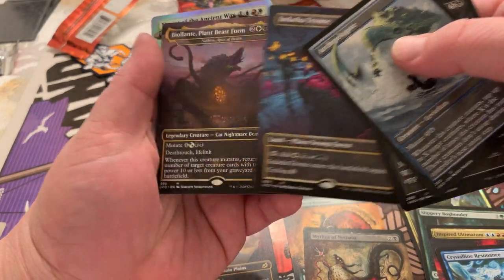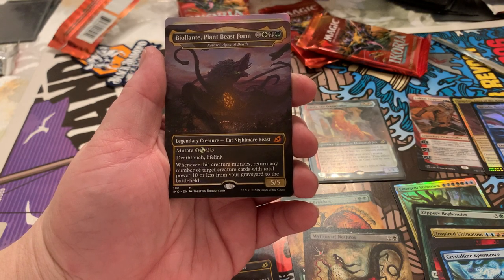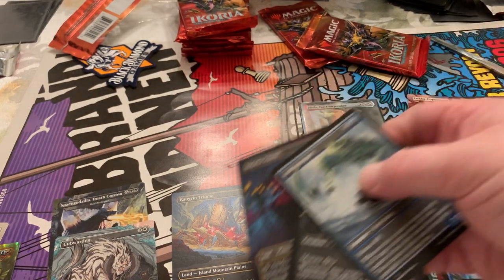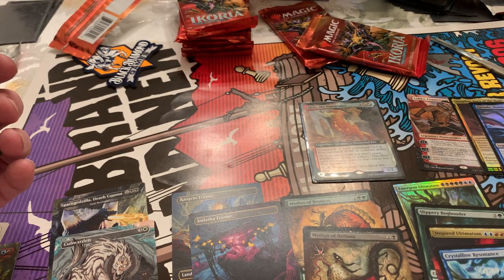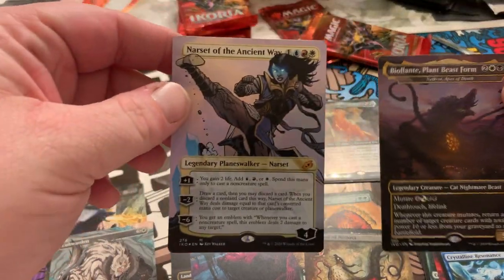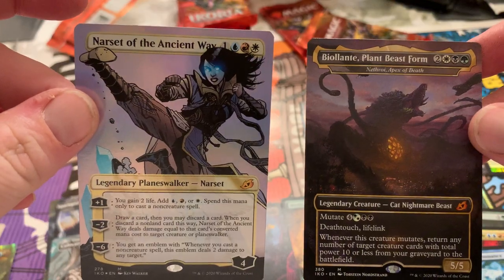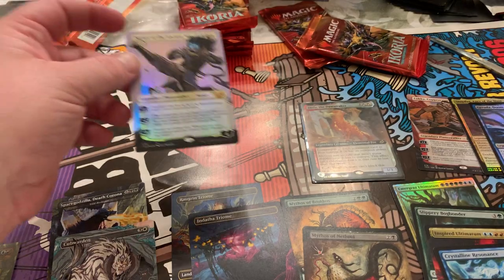We got a Biolante Plant Beast Form — look at that, epic. I've pulled so many Epics, it's ridiculous. Two Mythics in a row — Mythic Narset of the Ancient Way. Dude. This box is definitely killing it.